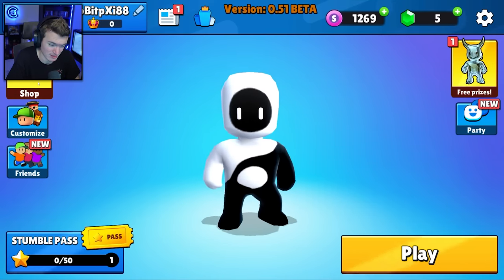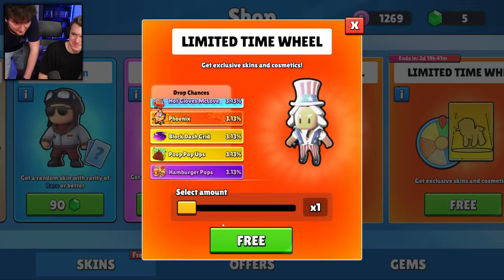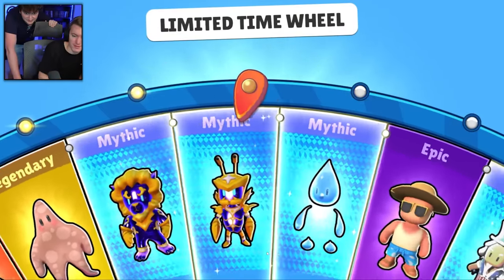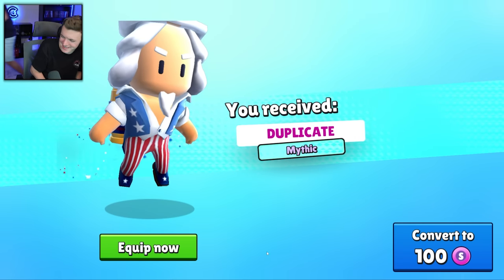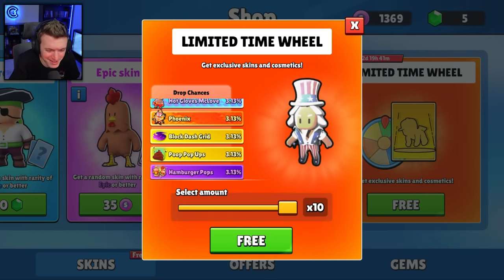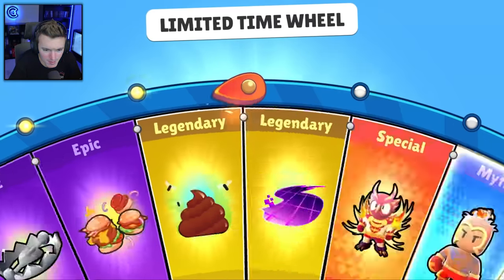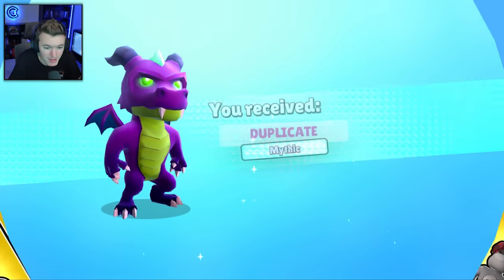We've only gotten four mythics. We still need Cancer, Moon Stash, Emoji Jitsu, and Hot Gloves McLove. We're going to do one more spin of 10, and if we can't get them then we're just going to end the video. I could skip ahead to when I get it but that would require sitting here spinning for like 30 minutes — I don't know if I'm willing to do that. Got the Dusk Dragon again though.